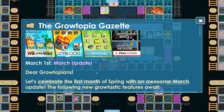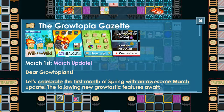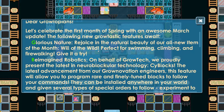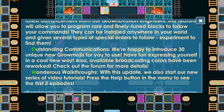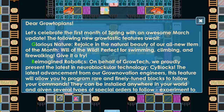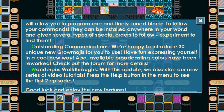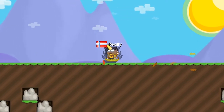Look at this — we have a lot of new features! We have Will of the Wild, side blocks, Growmojis, and also video tutorials. Let's check through this and see if there's anything very interesting. I can see they made some kind of coloring. It says GROW if you put all the letters together: Glorious nature, Reimagined robotics, Outstanding communication, and Wondrous walkthroughs.